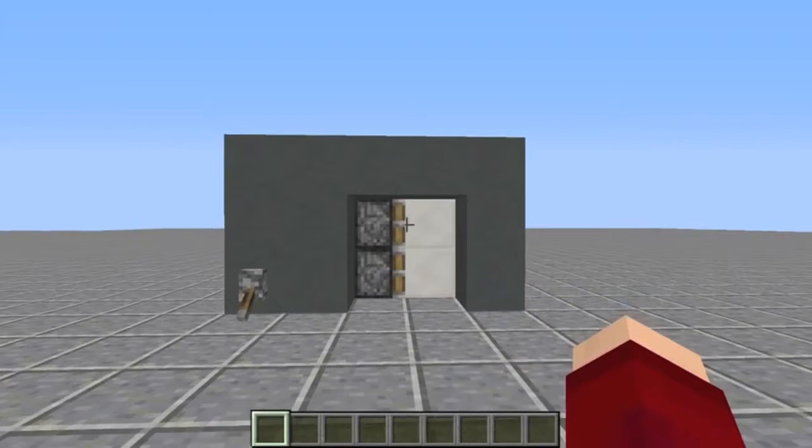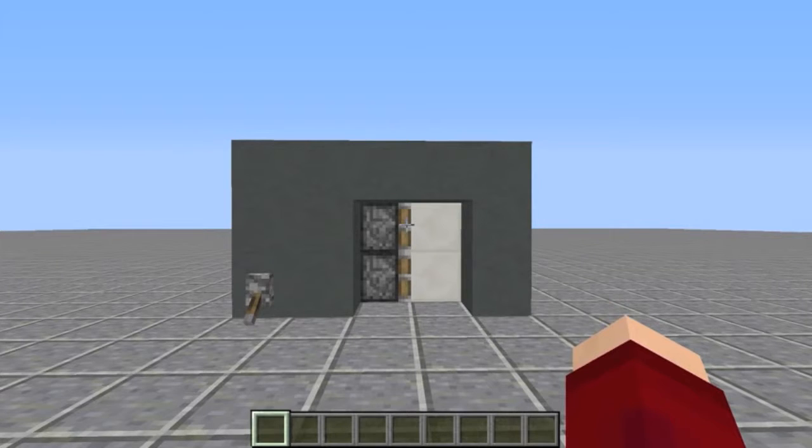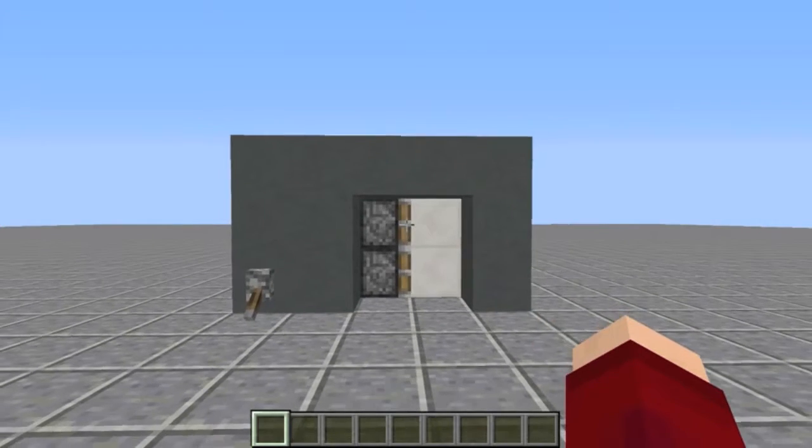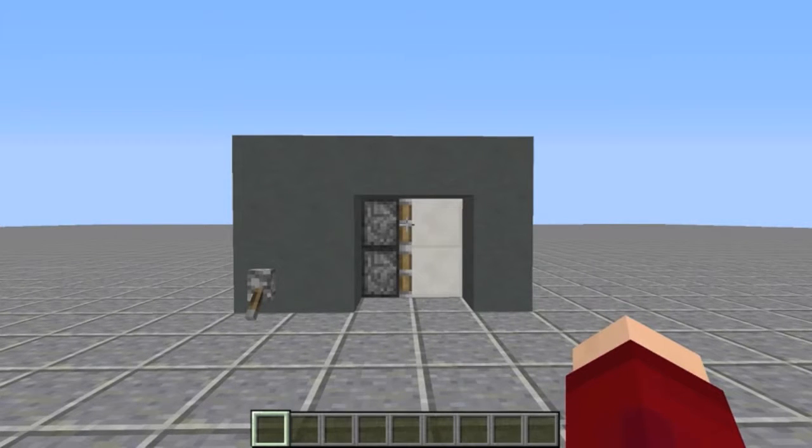Basically what I've got for you guys today is the weirdest 2x2 piston door. It uses a glitch — not the kind of glitch that really gains you anything, so it's not something you'd want to use in a survival world, but it does exploit a glitch with pistons and it's super cool.